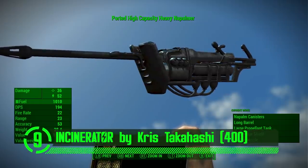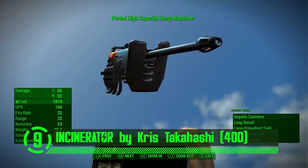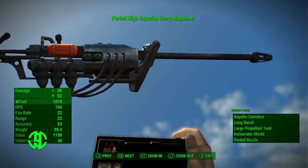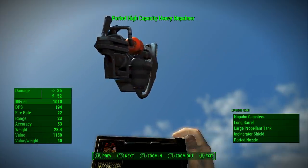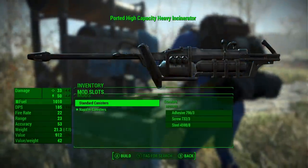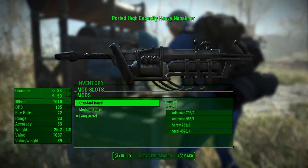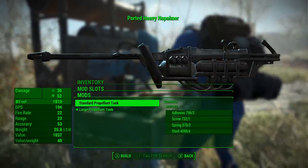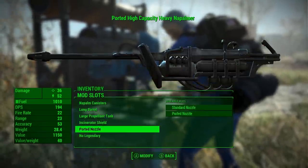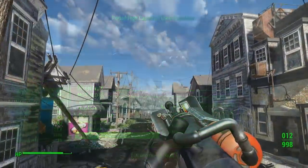At number 9, we've got Heavy Incinerator by Chris Takashi. This mod adds the Heavy Incinerator to Fallout, which was apparently developed for Enclave Troopers. But all I know is how this mod makes me feel — it makes me feel like Mario when he gets his lips on one of them fire flowers, able to blaze fireballs at creepy turtles and evil Goomba f**ks. Whatever that means.